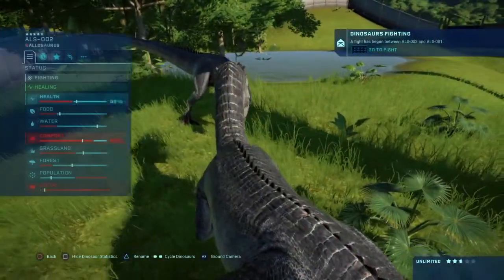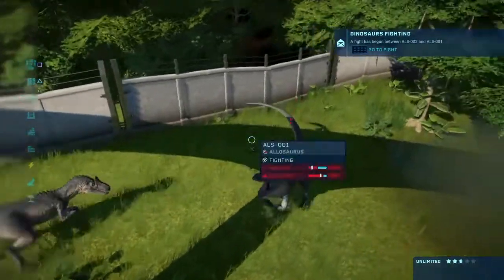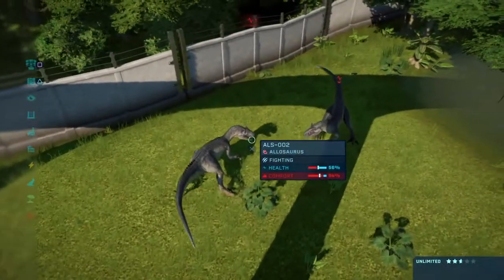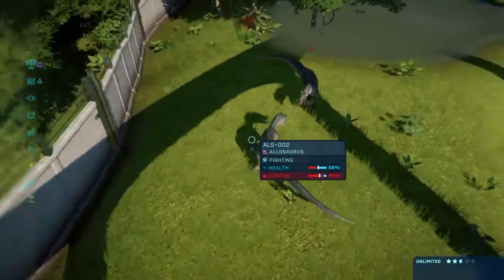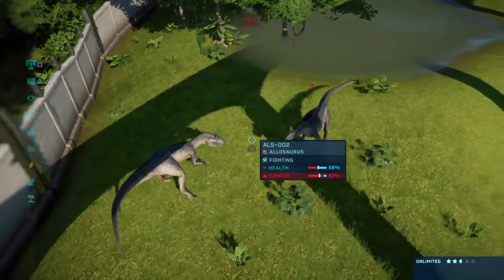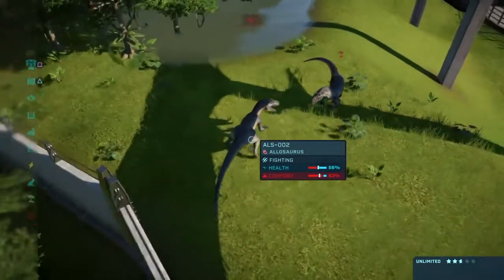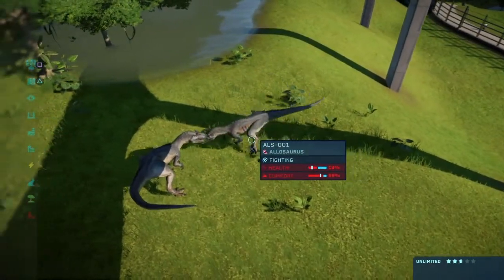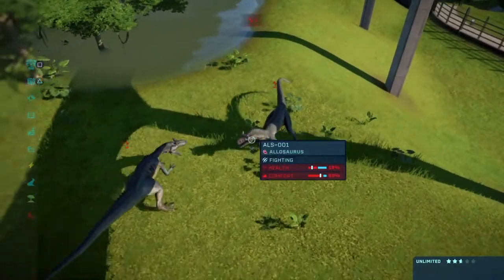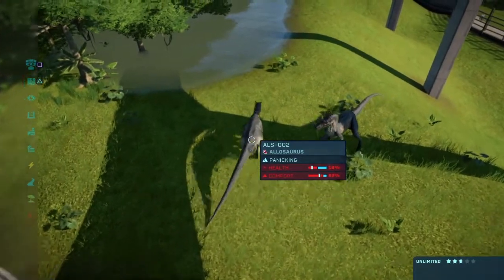All right, let's get a better view. Oh — first hit, 19% health for the second Allosaurus! Will the second Allosaurus be the victor? The first Allosaurus needs to get a hit in or else it's definitely gonna die. Oh no — I think the second one has the upper hand. Oh no, the first one's not making a move! He finally made a move — the second one's also at 19 health. Who will make the final strike? And they're roaming again — god damn it.